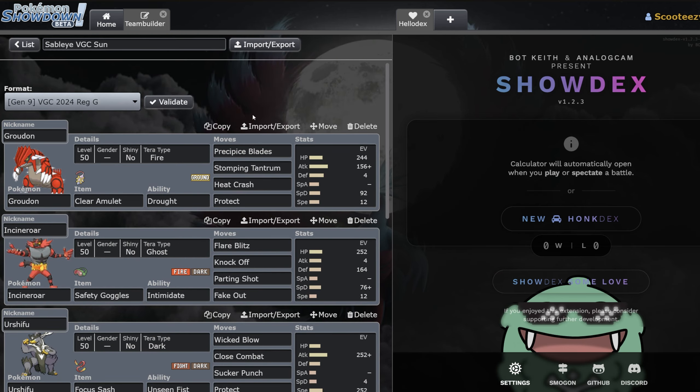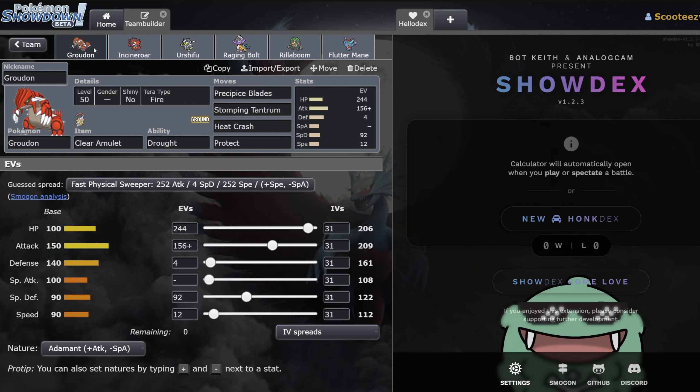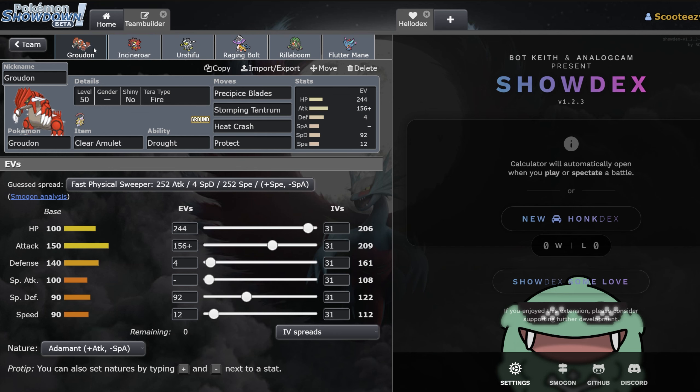Next one here is Ryan aka Sableye VGC's Sun team. I did actually have a chat with Ryan earlier — I believe he's going to be doing a video on this one probably tomorrow, so keep an eye out for that. This is just a Groudon Sun team. I think he got top 8 at the Himi Tour, and I'm a huge fan of Sun right now. You've got the Groudon here with a very, very simple set. Clear Amulet on this Pokémon is super, super good.